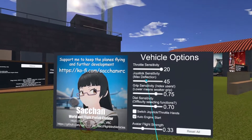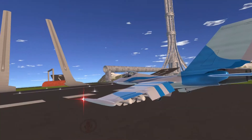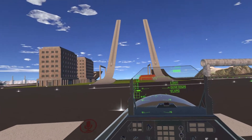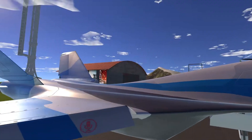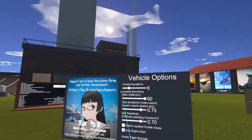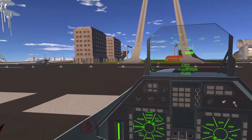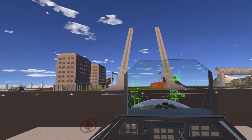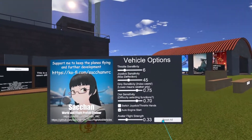Next is joystick sensitivity. If you turn it down to 10 and get the plane back — your joystick is your right controller. See how it's really easy to flop around. When you're flying, it can make you a little dizzy, so I'd suggest keeping it at the default of 45. If you go all the way up to 90, it's going to be sluggish and slower — like you have extreme flight limits on. I'd keep that at 45.